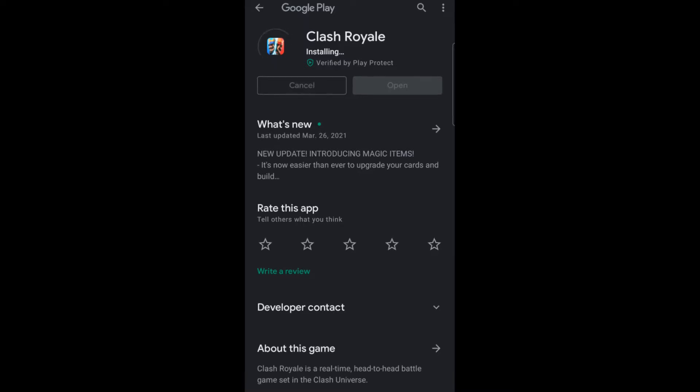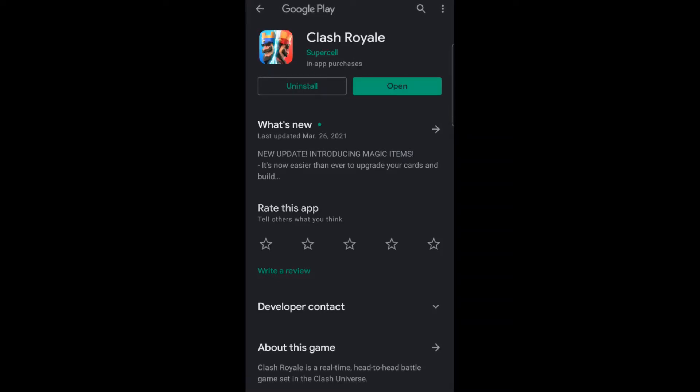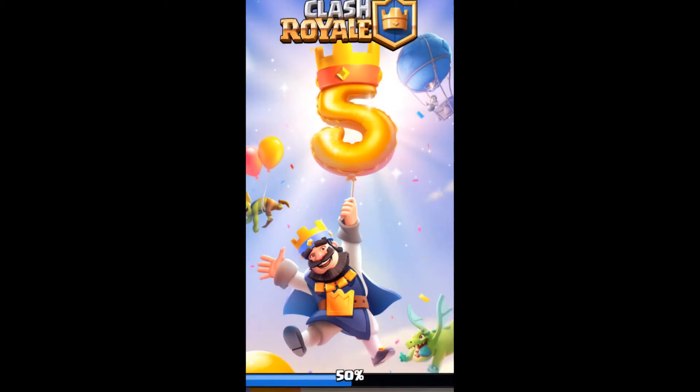I have already set the auto-update in my settings in the App Store, so it's automatically installing the update. Once it's done, we will be opening the app again. It will take a couple of times to open the app, and then once the update is done it will open up the game in just a moment.